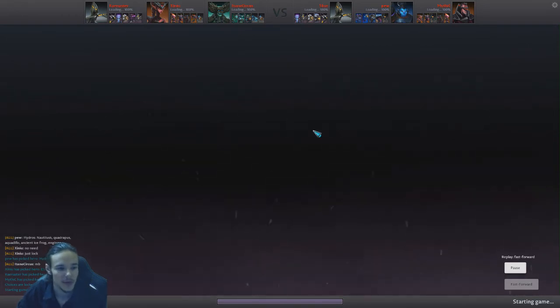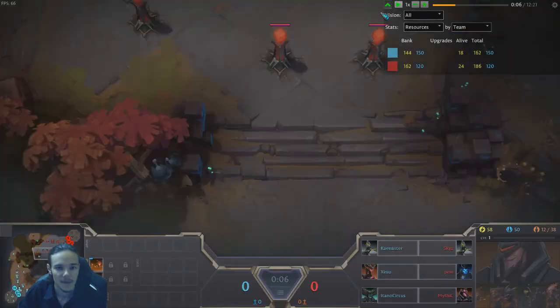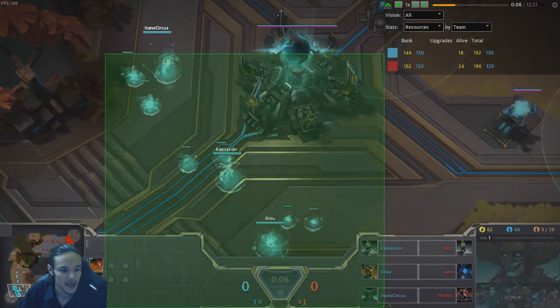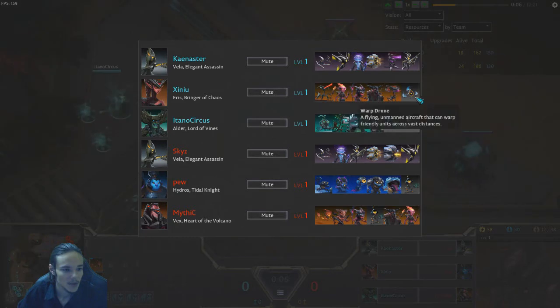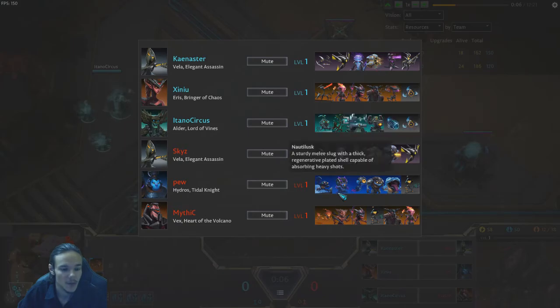So it looks like we are loaded into this game, and there is also the question of this little panel up here. This is how it starts — we have the blue team down here and the red team up here, and I am going to go over their units. We see Kinaster going for Raptors, Wind Rays, Procognitor, Zephyr, Purifier, and Dead Eye, and so forth.